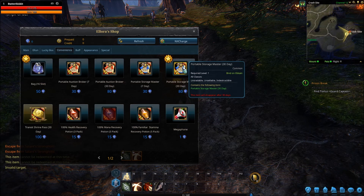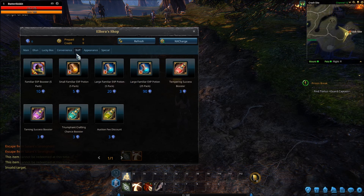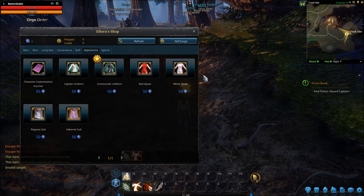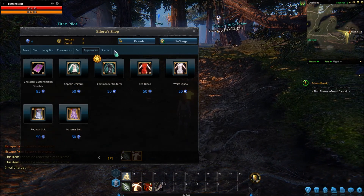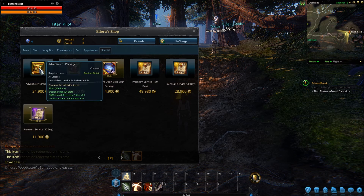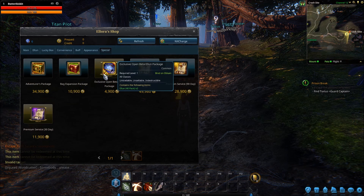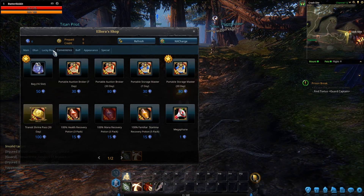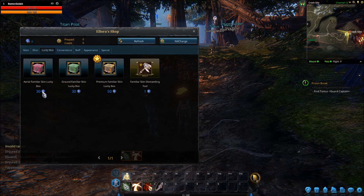There's a random flying familiar skin, a random ground familiar skin, a random familiar skin, a convenience bag. It's looking a little bit pay-to-win — and I don't mean pay-to-win as in you're going to be the best in the world. What I look for in these shops is: if I put money into this game, am I going to get a huge benefit? World of Warcraft does a good job, in my opinion, of having an aesthetics-only shop. Whereas in here, they're selling bags, health potions — which don't really bother me — but experience buffs, those are huge things that I'm kind of eh about.